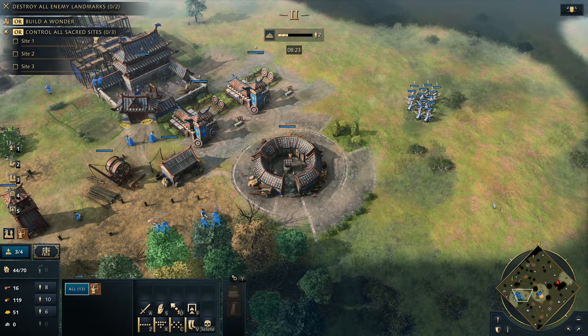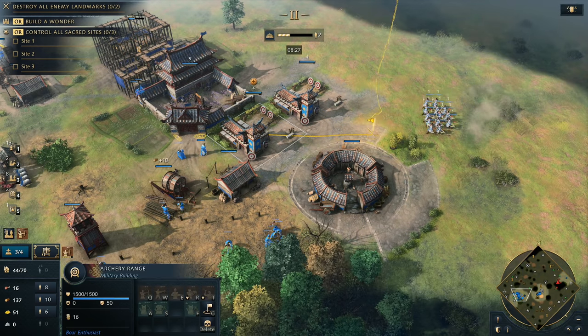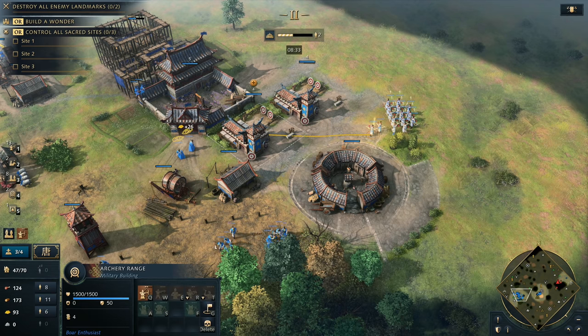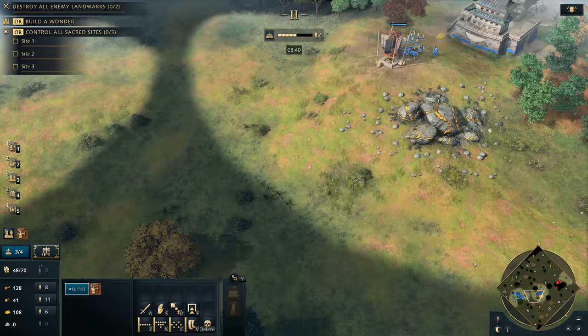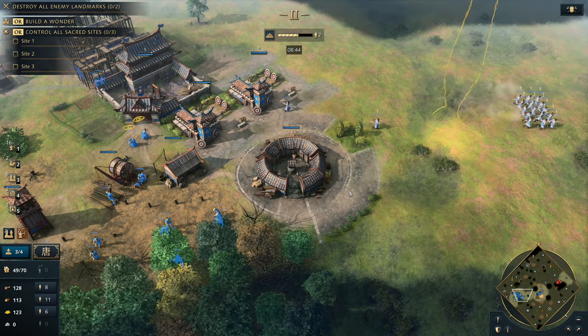You can see I've got my two archery ranges sitting right up against the town center, and that is because I'm not going to be making any farms around this town center whatsoever. I've been making just archers nonstop. We've still got eight villagers here on food — we're eight minutes into the game. The same eight villagers that were on food at the very beginning are still the only ones on food. Now with this transition period coming through, we are going to be entering the next phase.